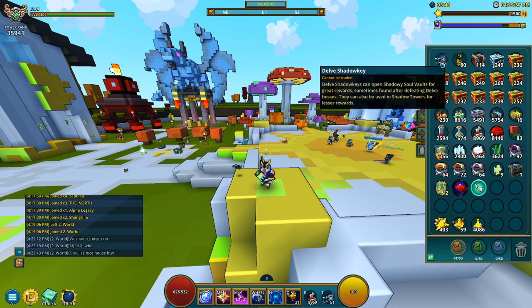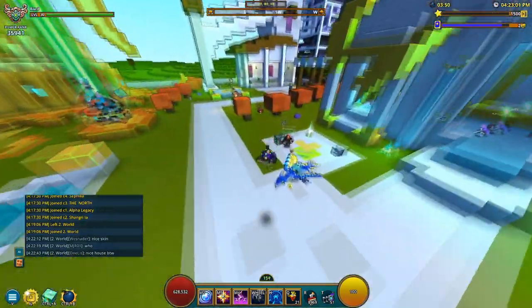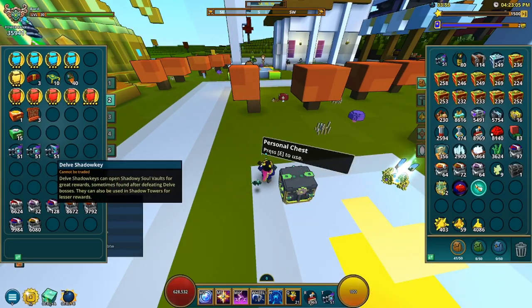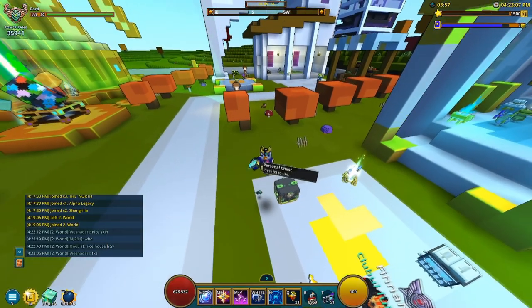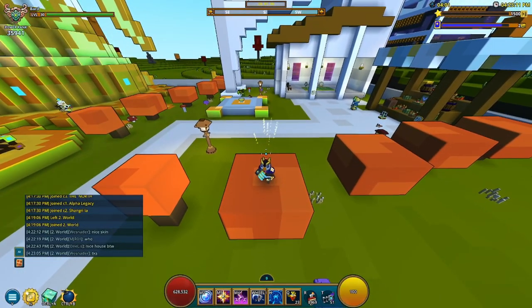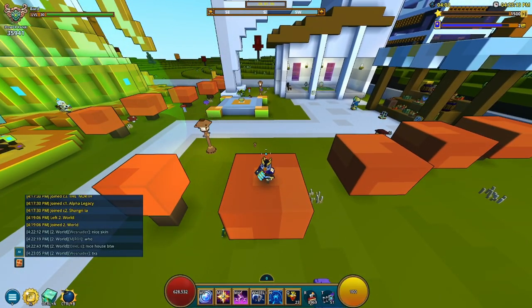Pretty much all you need in order for this to work is Delve Shadow Keys. As you can see I have 51 for a reason here, and if we go over to my personal chest I have 51 here as well — I just keep 51 in general. The idea of farming Crystal 4 gear is you have to go higher than depth 115.